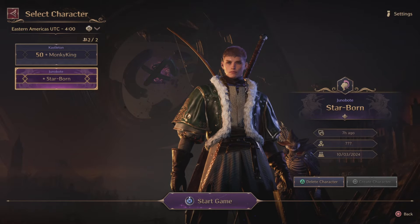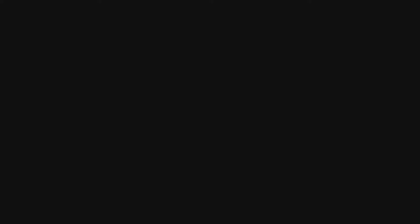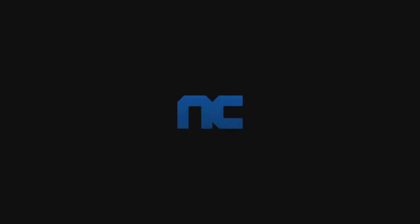So what you're going to do is log into the game. Pull up this screen here — you want to make sure that on this screen you can select two characters, not create a new character. As you can see, I have a character who is starborn: no level, no experience, no nothing — he hasn't even finished the initial cutscene or gotten his initial gear yet.